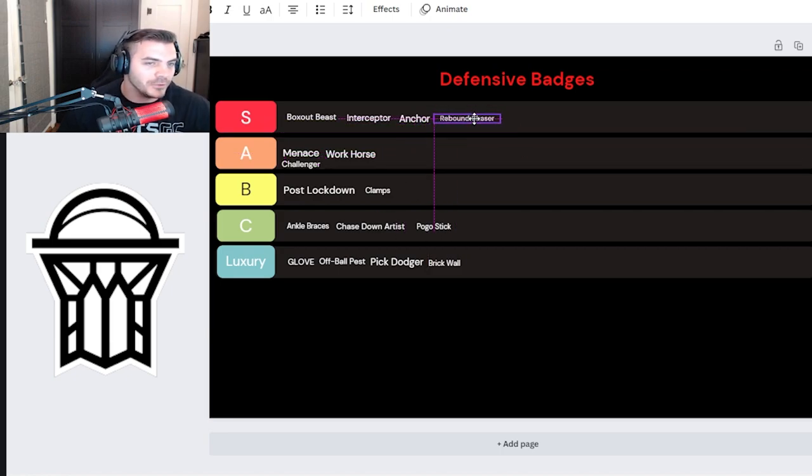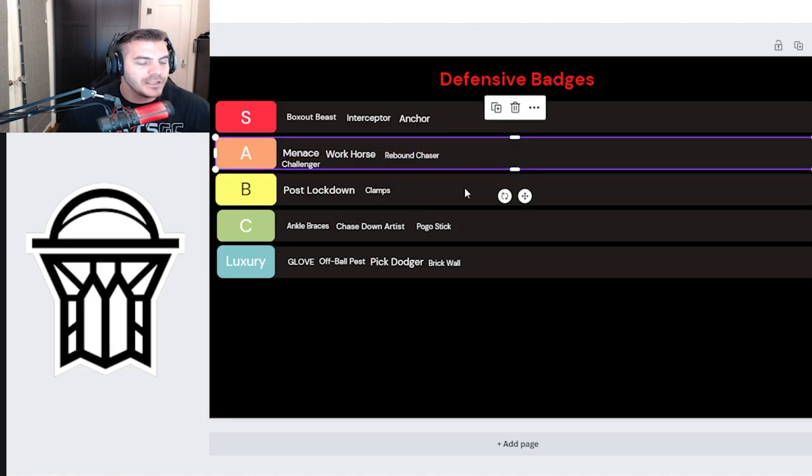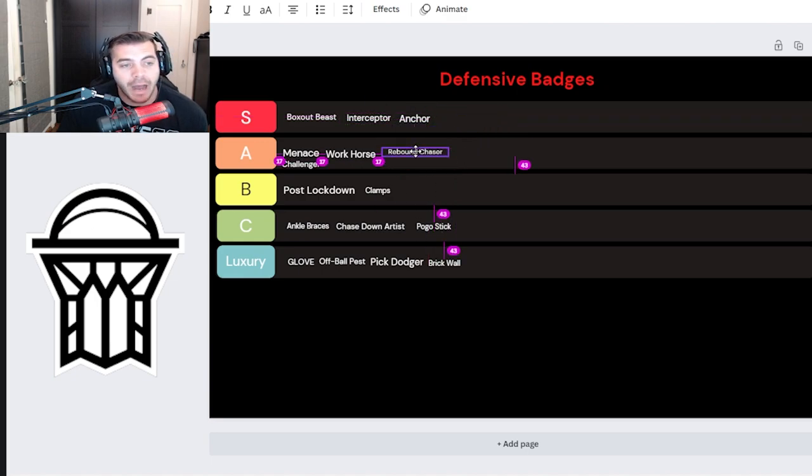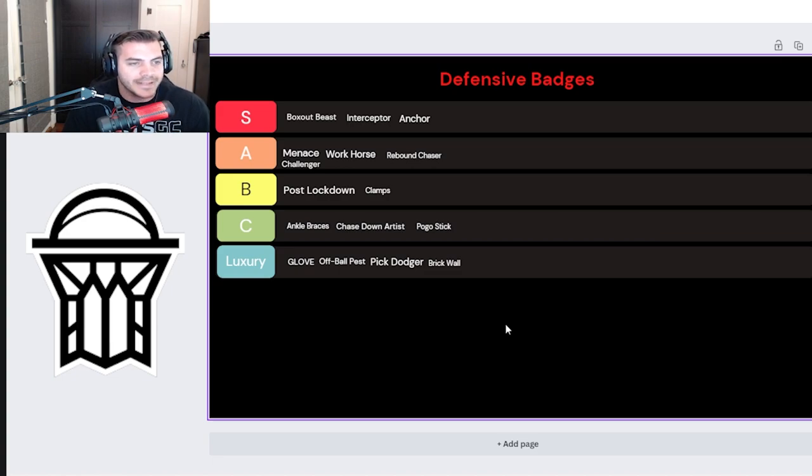Rebound Chaser — I know some power forwards would throw this at S, but I'm putting it at A, and here's why: my primary goal as a power forward on the pick and roll is boxing out. I try to box out the opposing center and let my center go grab the board. There are times where I have to go get the board myself — that's why I throw it at A — but for the most part I think we should prioritize boxing out as a power forward. If your team dynamic is different and your power forward is the designated rebounder, bump it to S, but for how I run things it stays at A.